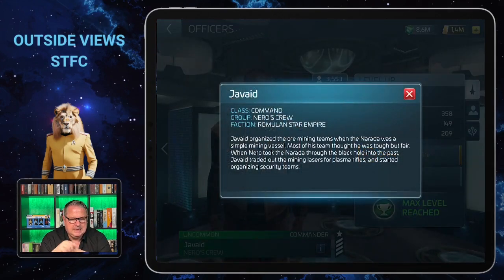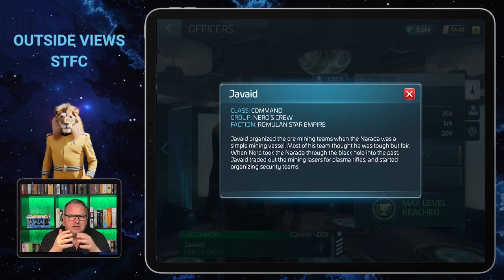Now let's talk about Javade. He's an uncommon officer from the Command class, which means you need command badges to upgrade him. He's from Nero's crew, so he can get synergy from others of that crew if he's captain, or give synergy if he's on the bridge with another captain of that crew. He's from the Romulan Star Empire, which means you'll need Romulan faction credits to upgrade him.